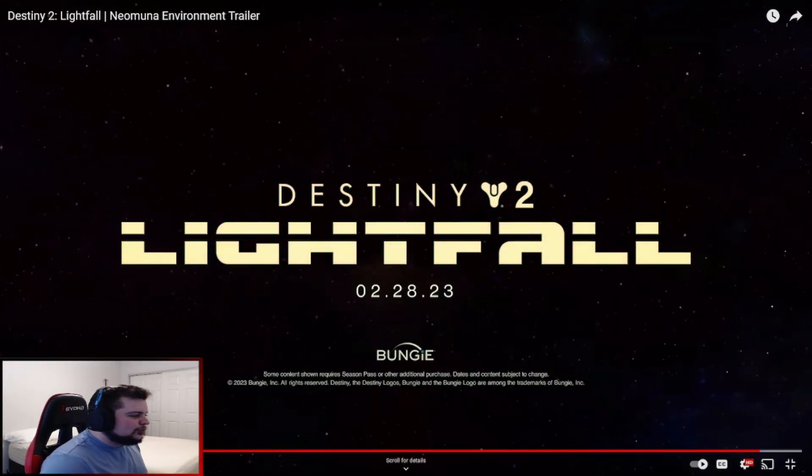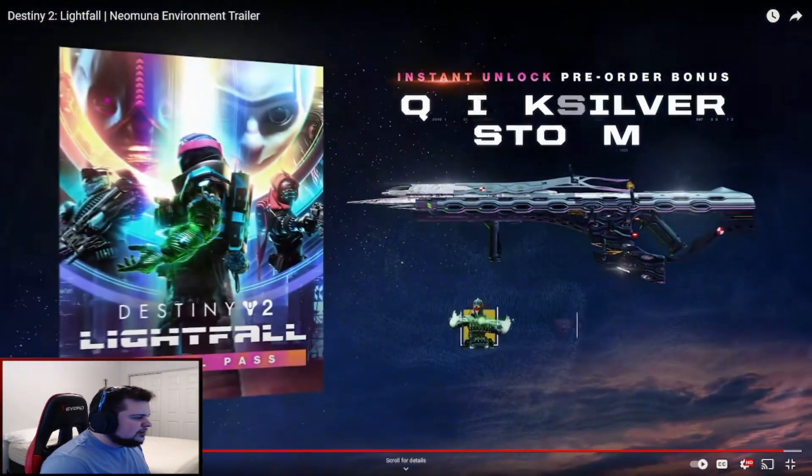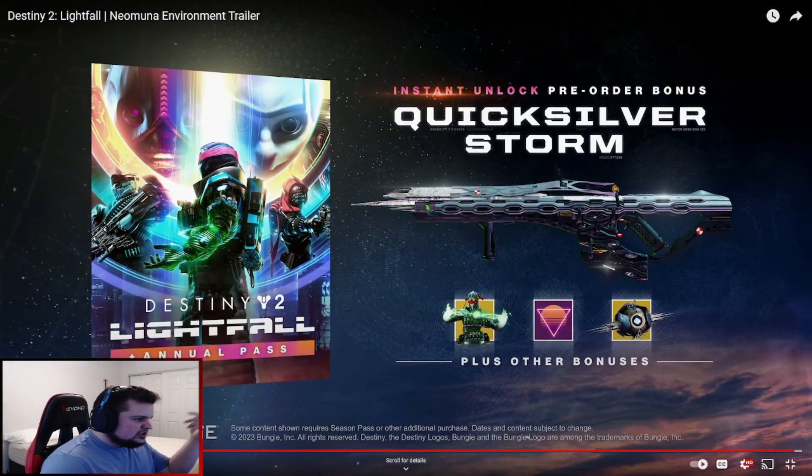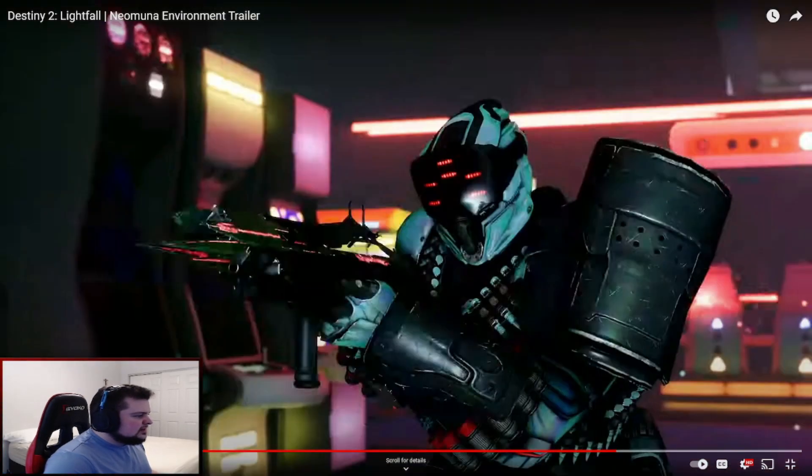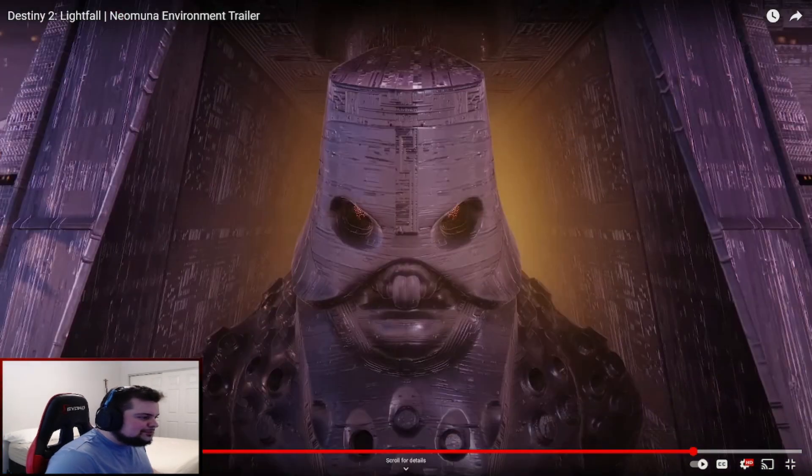Gotta say that looks really really cool — they definitely made this trailer look good. Yeah, the Quicksilver Storm — I couldn't remember what the name of the pre-order weapon was, but that's what this Titan has right here. I will say honestly I haven't really been using it since the pre-order came out — it's a fun and unique exotic — but personally if I'm gonna put an exotic in my kinetic slot for day one, I'm probably just gonna use Witherhoard. Probably a bunch of people are going to do the same.